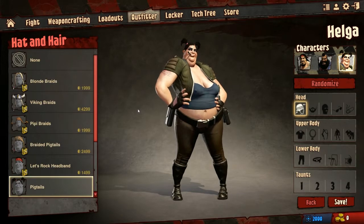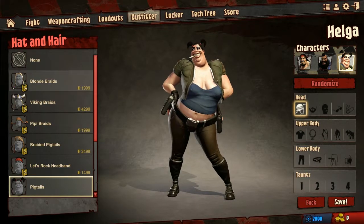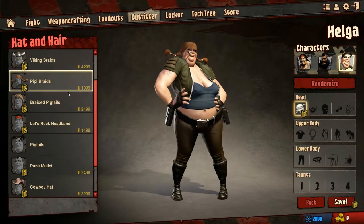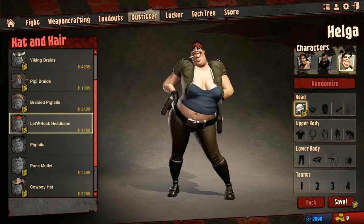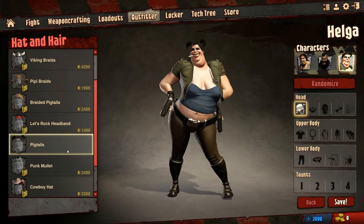If you don't want to do that, you can actually set up your character for free. You can spend your space bucks on different customizations — blonde hair, Viking style. The pigtail is the default; the rest cost money.